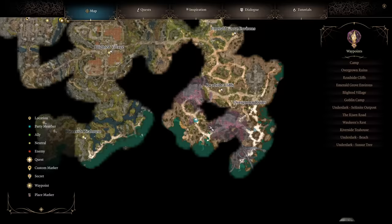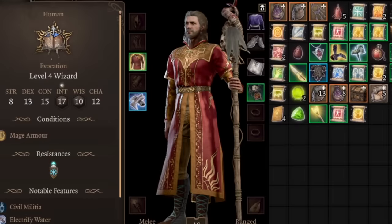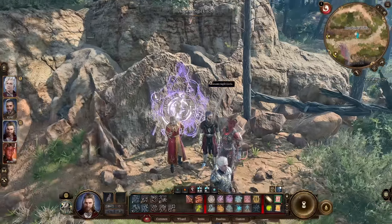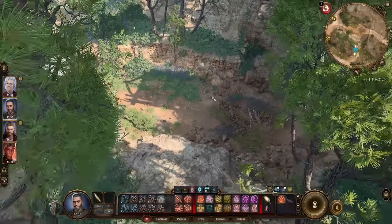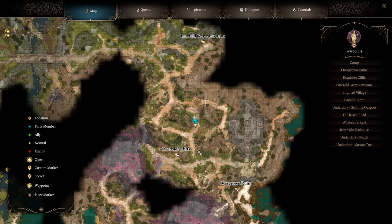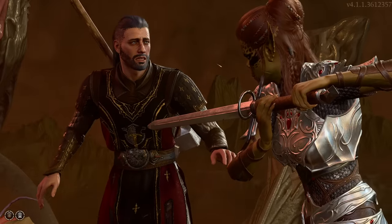Astarion can be found on the west side of where you begin the game, in between the crashed ship — simply walking over there you can quickly convince him to join you. Just northeast of that, we can get our wizard, Gale, who is quite literally in the roadside cliffs fast travel waypoint, so he's going to be a very hard one to miss. Next, we have Lae'zel, who will be found in a cage, currently caught by Tieflings, just north of the roadside cliffs waypoint. You'll need to get her out, hopefully without combat, and she'll join you without much convincing.